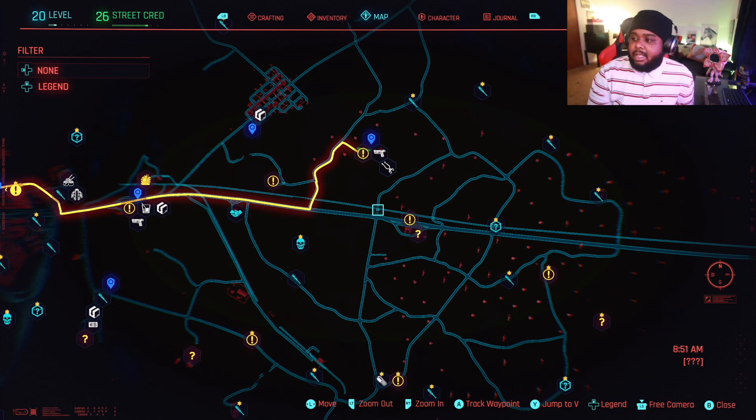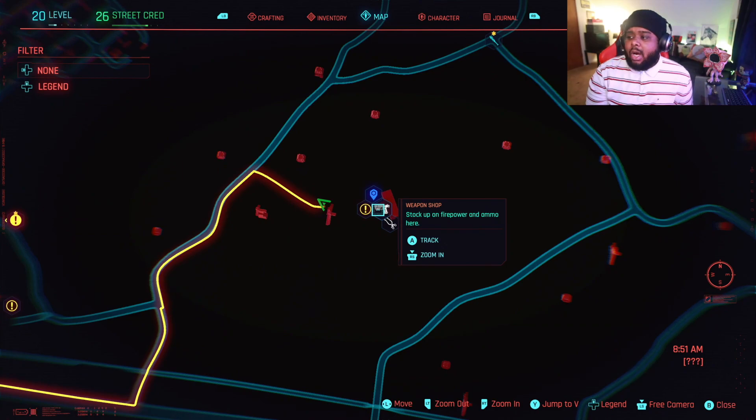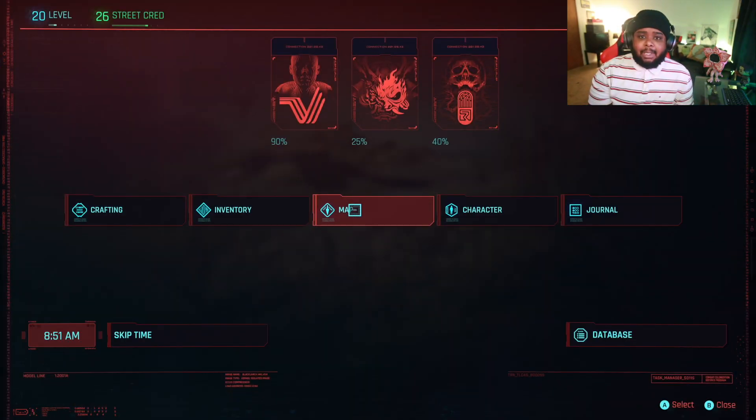It's called Ghost Town. So if you already did that mission, you probably already have this gun shop. I think you already have it even if you don't complete that mission at the beginning of the game. The requirements to get this gun: you have to be level 19, I believe you gotta have a street cred over 15, and you also gotta have sixty-seven thousand dollars.